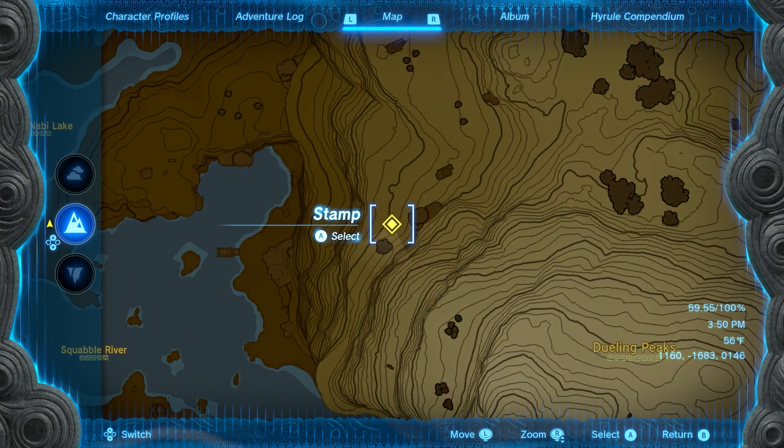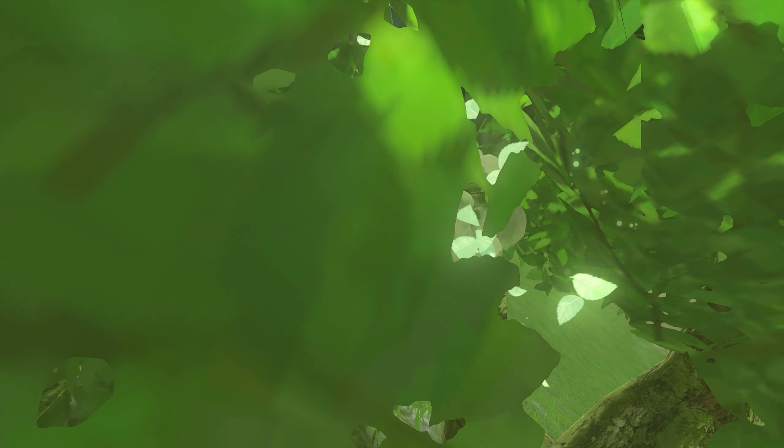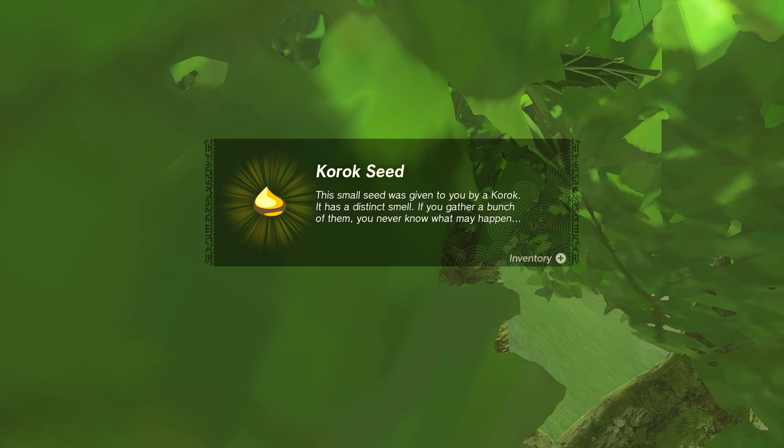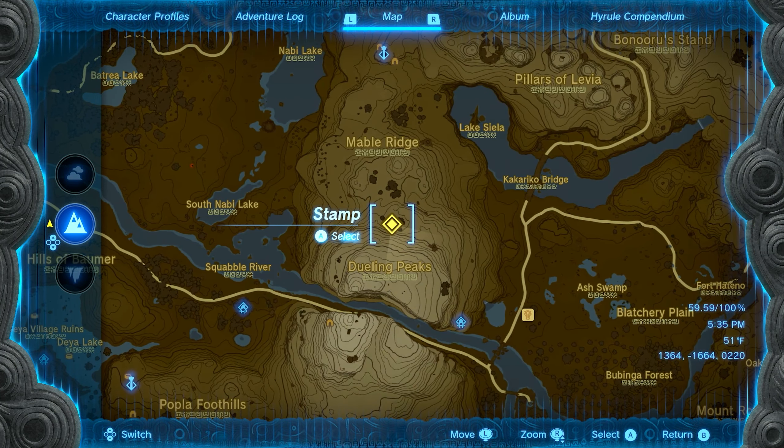Number seven is going to be found on the northwestern side of Dueling Peaks. You'll see there's a little cluster of trees on the side of the mountain. If you run up to this small tree on the ledge, you'll see a balloon hiding in the leaves. Go ahead and hit that balloon and you'll get seed number seven.